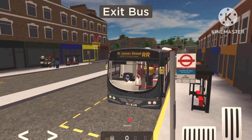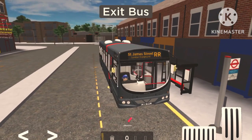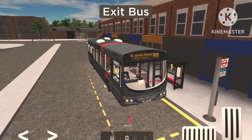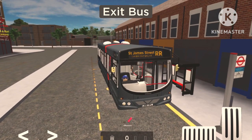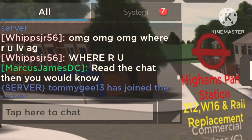We're now here at Hyams Park. We'll just wait here for a minute and then head to Wood Street, which will be our next station stop down the Lee Valley line.